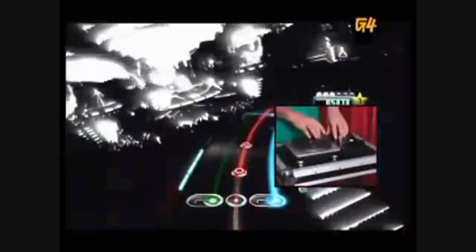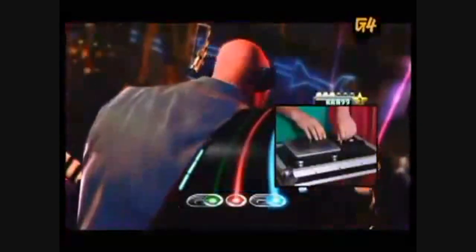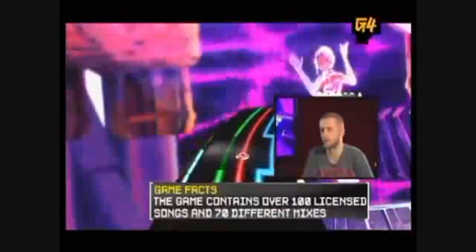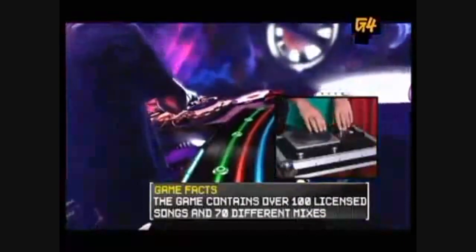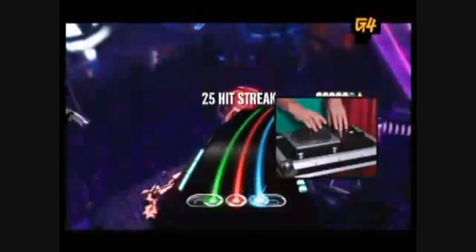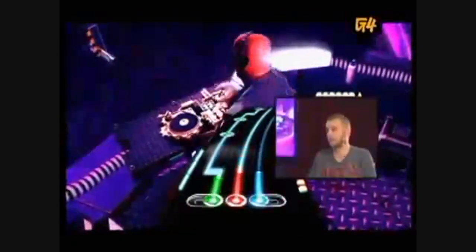This section here is the scratch section. With that one, you hold your finger down and go in any direction. He's doing Gwen Stefani versus Rick James — it's Hollaback Girl — and the mix is completely unique to DJ Hero. We've got Black Eyed Peas, Marvin Gaye, Nirvana, Beastie Boys, Jay-Z, Eminem — so we're covering a lot of stuff.